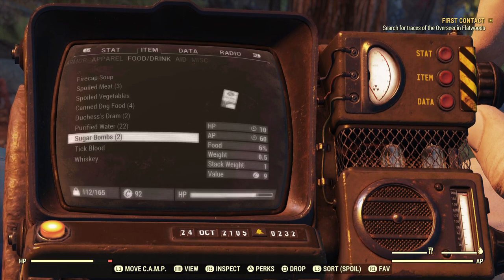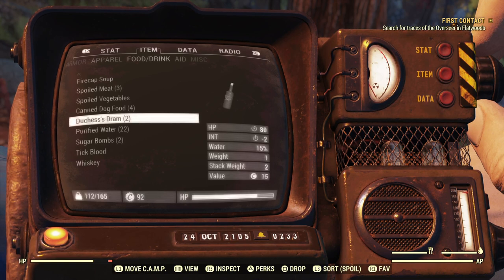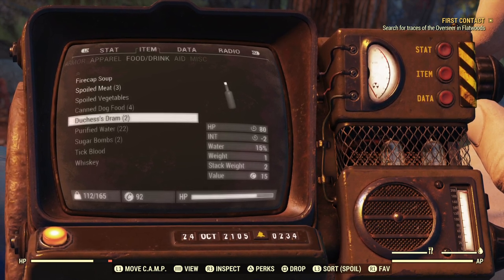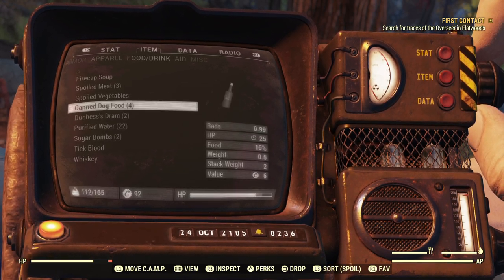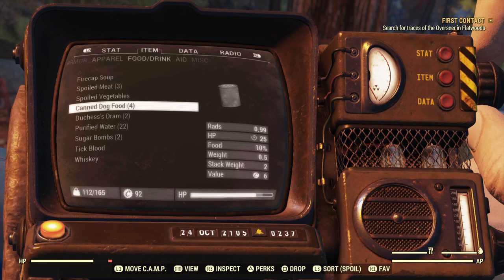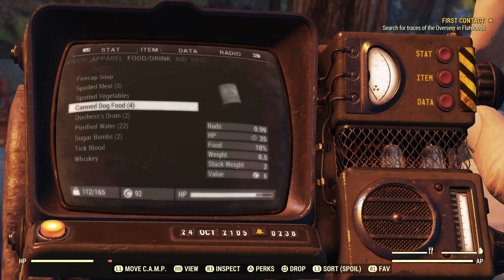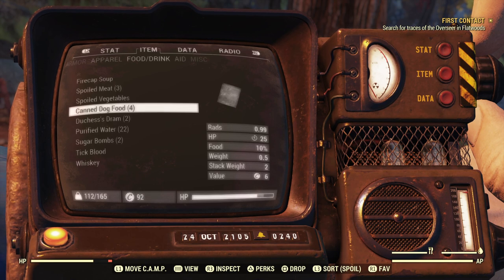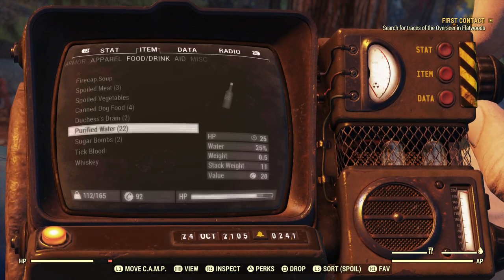Stuff like Salisbury steak, sugar bombs, canned dog food — I would just use those to sell for caps. But now it's actually worth your while to keep some of these pre-war foods, as their rads are substantially lower. So that's something that has changed. Purified water is actually pretty heavy — we can shed some weight by storing that.